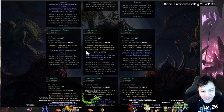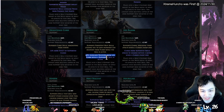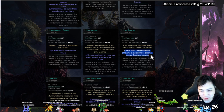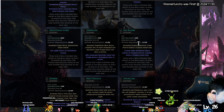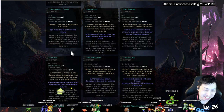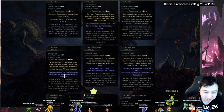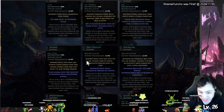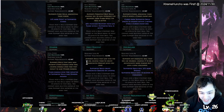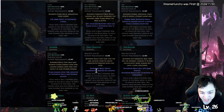Herbalism — increases recovery of life. Hex Bloom — curses from supported skills spread to nearby enemies. That could be good for a curse monk build. Hinder — chaos damage over time inflicted by supported skills also hinders enemies — also good for chaos over time. Holy Descent — supported skill creates crystal ground on landing, for leap skills.